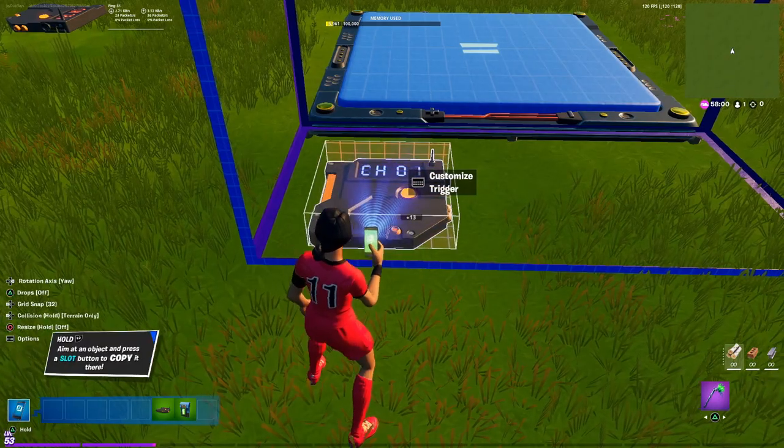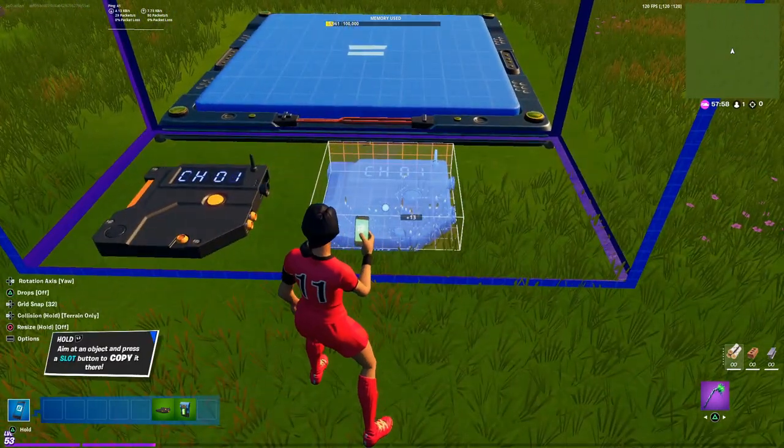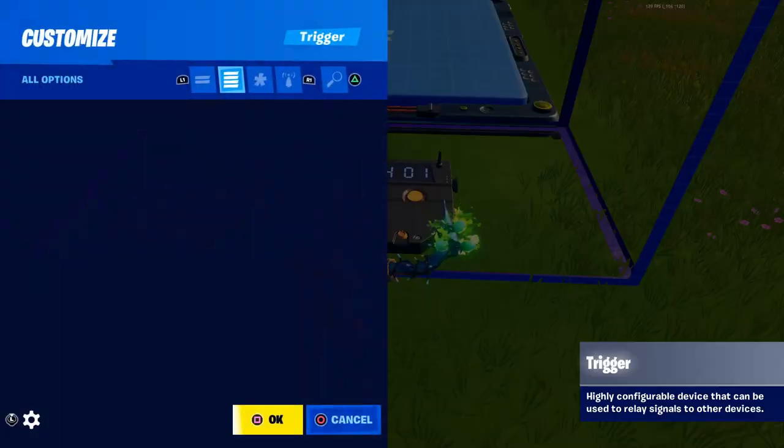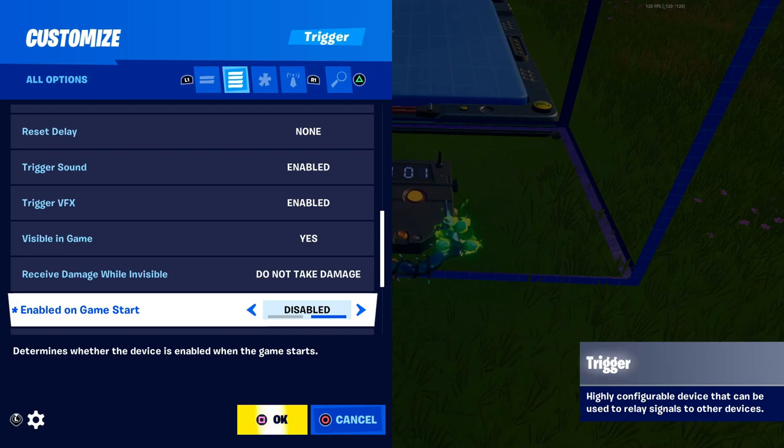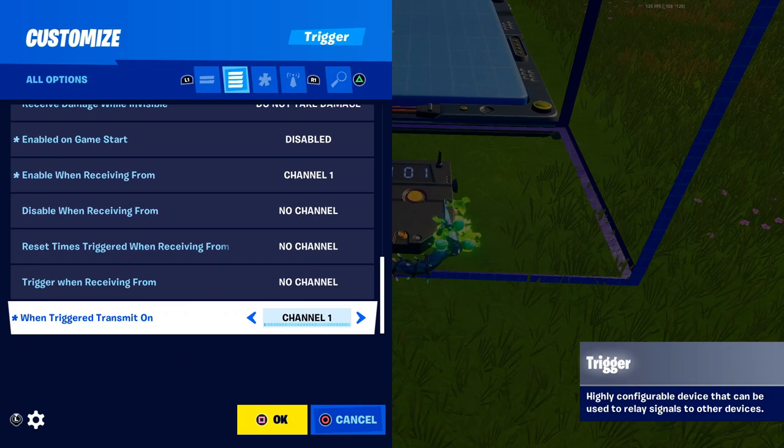Now I want you to copy this trigger, come over to the side and place it. Go into the settings, come all the way down to 'enable on game start' and disable it. On 'enabled when receiving from,' put it to channel 1. Then come down and set 'when triggered, transmit on channel 2.'